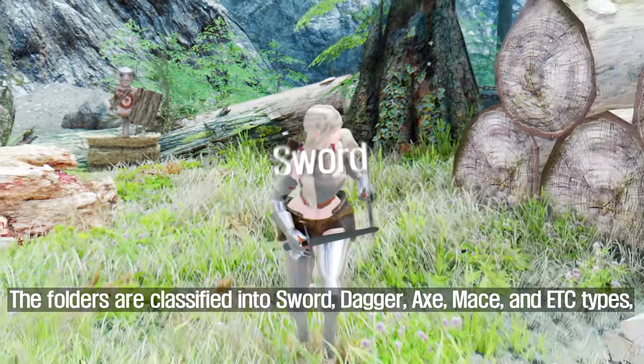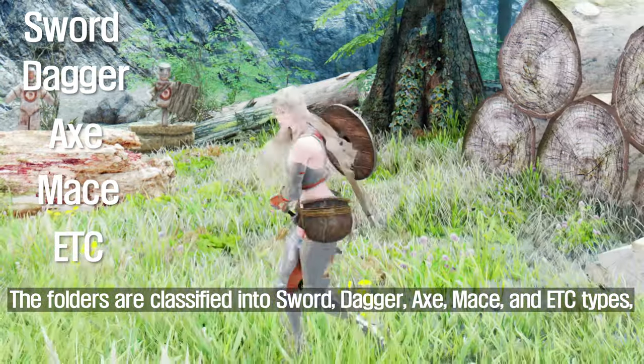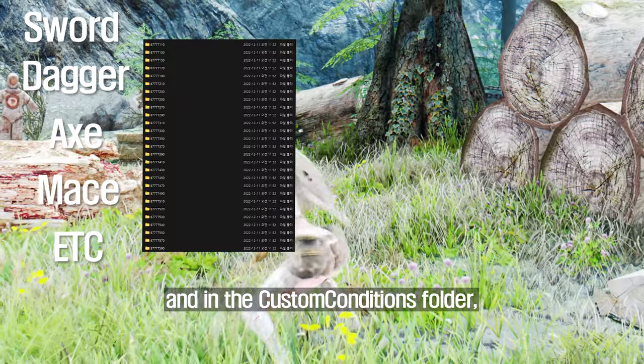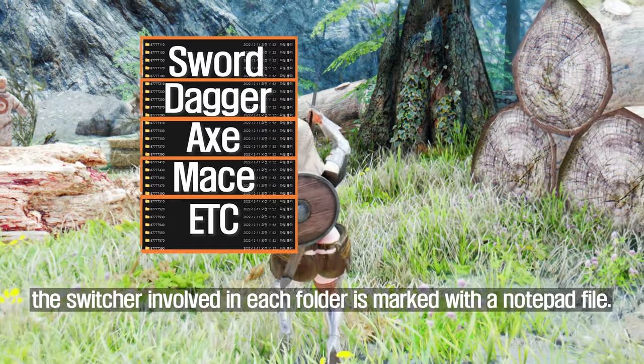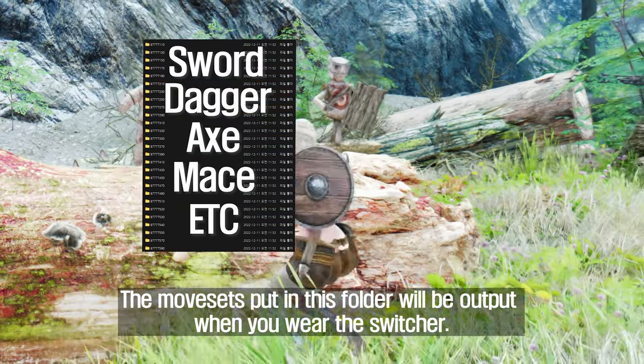The folders are classified into Sword, Dagger, Axe, Mace, and other types. In the Custom Conditions folder, the switcher involved in each folder is marked with a notepad file. The movesets placed in this folder will be output when you equip the switcher.